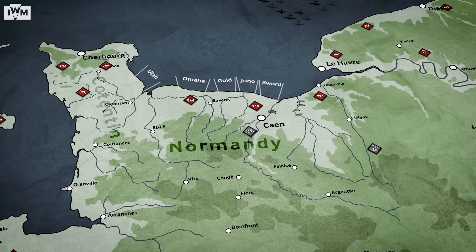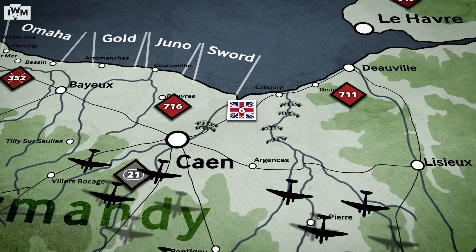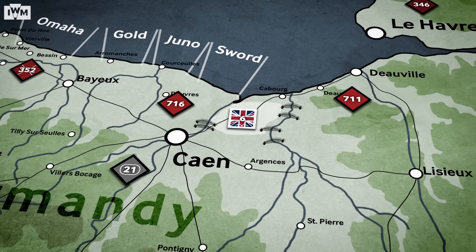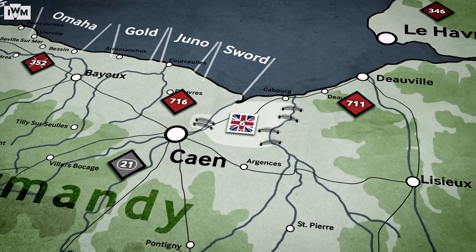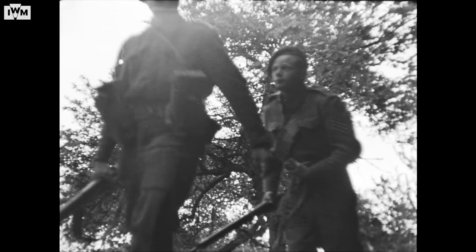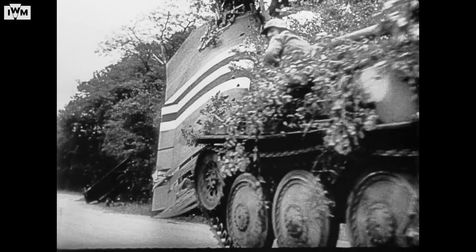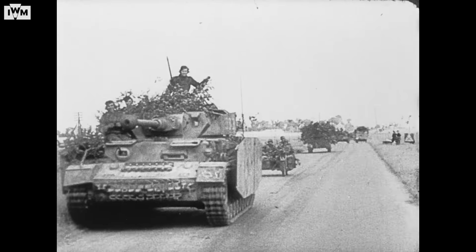The first Allied troops into Normandy were British and Canadian airborne forces of the 6th Airborne Division. Landing by glider and parachute to the east of Sword Beach, their main task was to capture and hold important bridges over the Caen Canal and River Orne. Despite scattered landings, they managed to capture their objectives. But to hold on to them, the lightly armed troops would have to fend off German armoured counter-attacks. To tell us more, here's the Royal Armoury's Jonathan Ferguson.